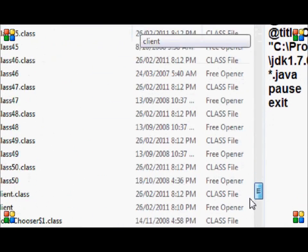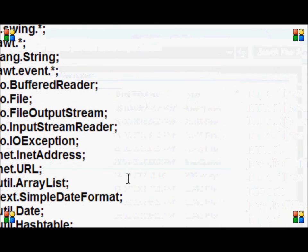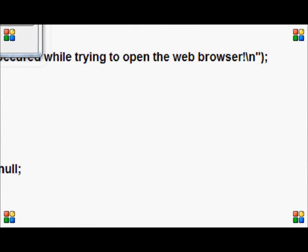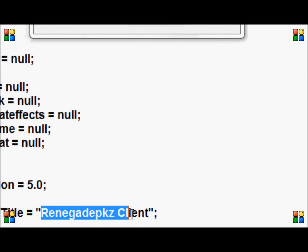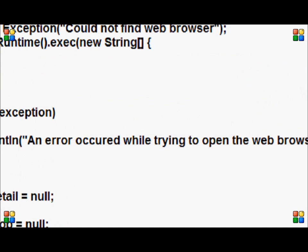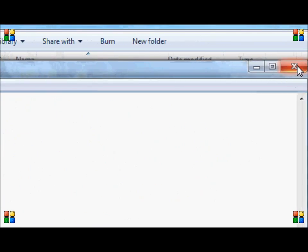When you go down to a file called GUI — open it up in Notepad, do Ctrl+F to find, and search what the server name is. I'll just search 'Renegade'. Right here it says Renegade PKs. Don't get rid of the 'client' part if you can avoid it — just change it to whatever you want. I'll change it to 'Your Server'. Save it and close it down.